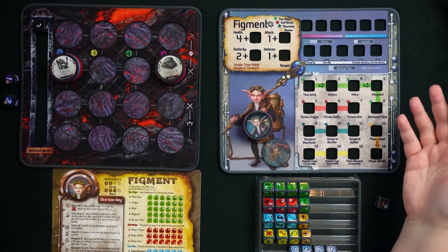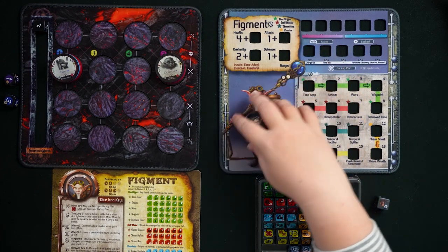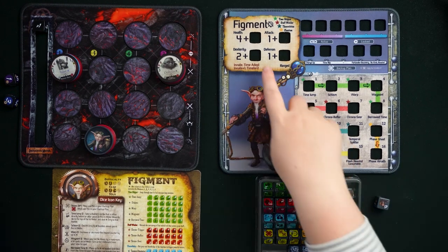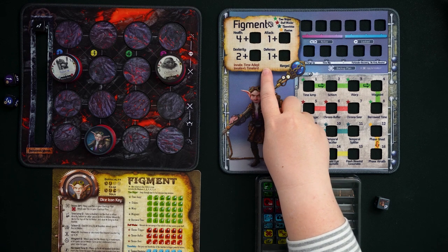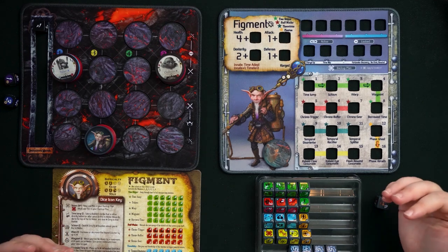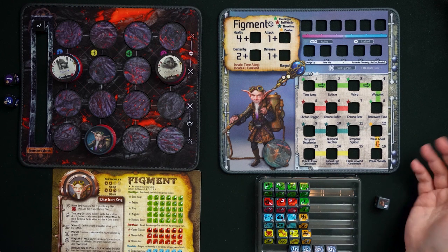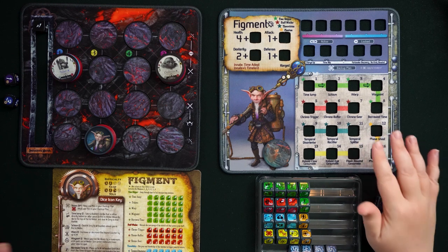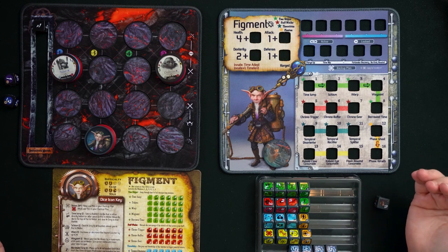Figment looks pretty much like a normal Gearlock. He's got his stats and his professions. He's a ranged fighter, so he comes onto the battle mat in one of the ranged positions of his choice. His innate ability is called Time Adept, and his innate plus one is called Time Lord. Unlike many Gearlocks, Figment doesn't start with any dice on his mat — he has to train them all — but they're going to be really cool once he gets there. His innate ability, Time Adept, is extremely useful, and I'm going to demonstrate it right now.